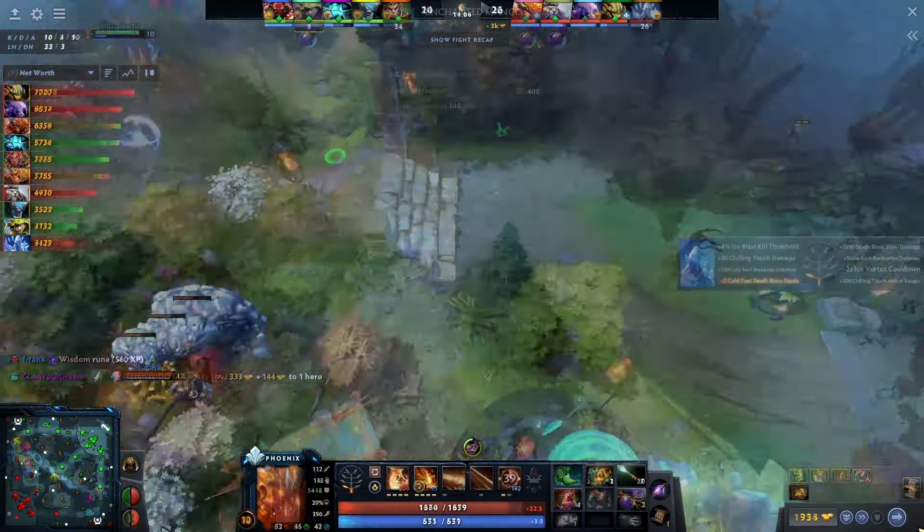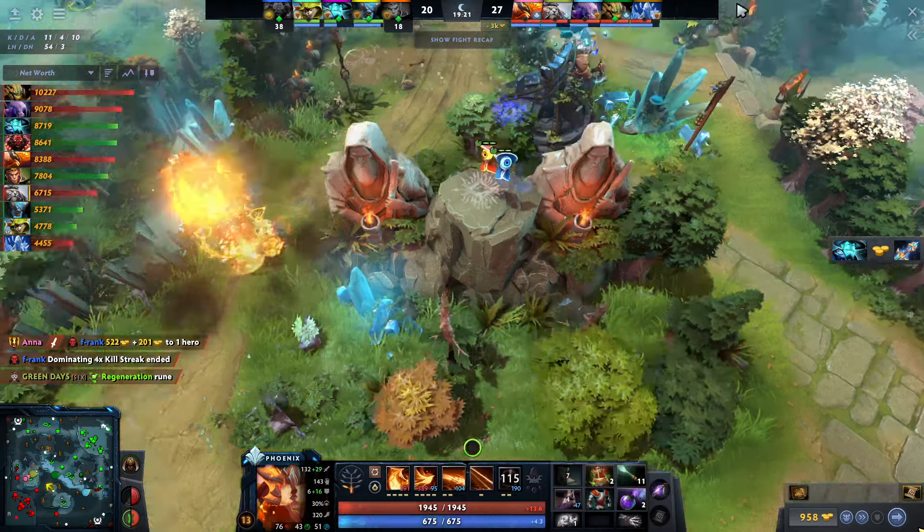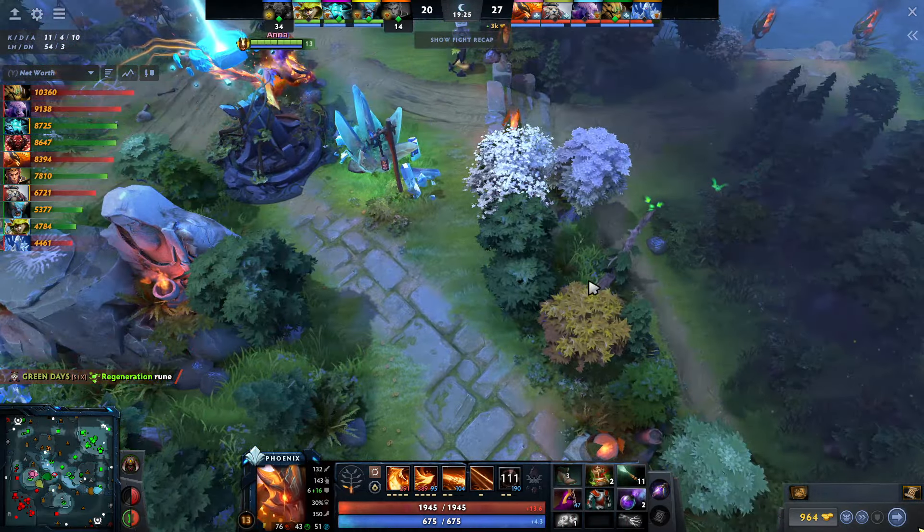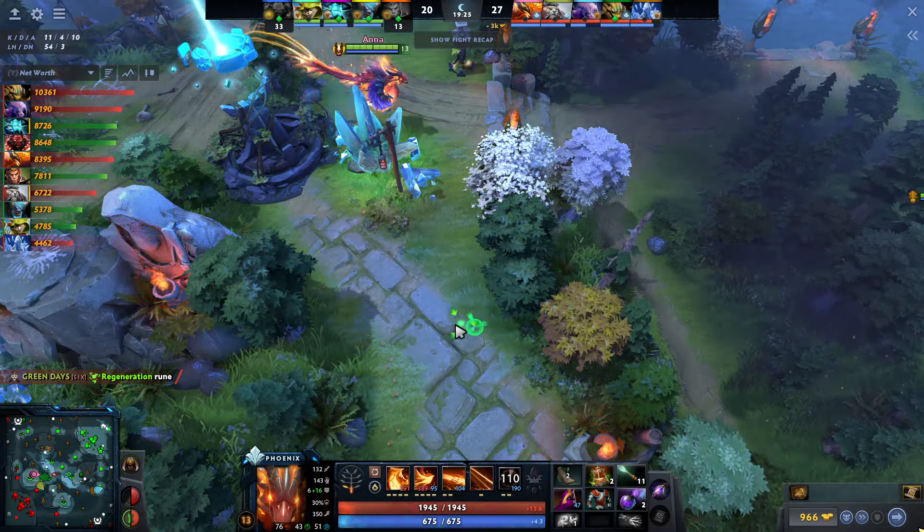Lina is the same — she just pops BKB and starts wailing into the Aghanim. There's not a whole lot you can do about that; it's very difficult. Basically any hero that does a lot of right-click damage with high attack speed is going to be very problematic for the Aghanim. But you're not all about the Aghanim — you have Sunray which does quite a bit of damage and can heal your team out of sticky situations, and then Icarus Dive for chip damage and extra mobility to escape tough spots.